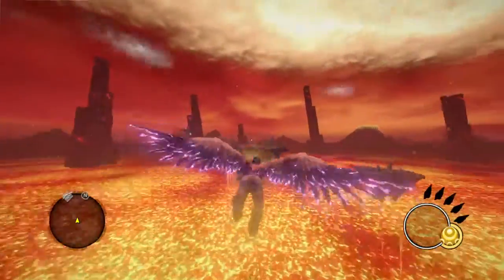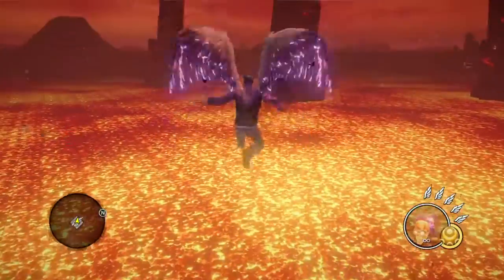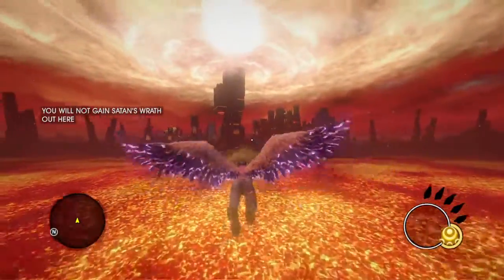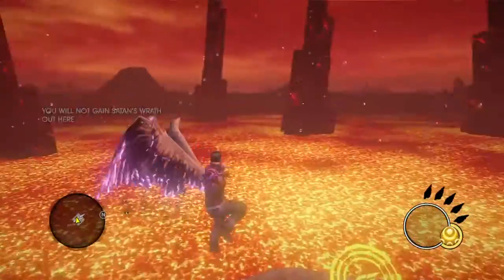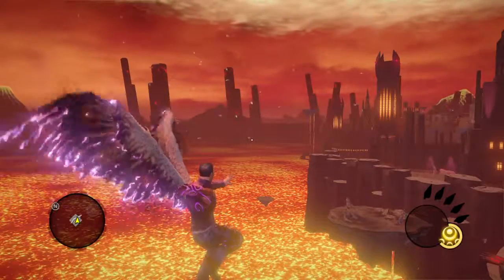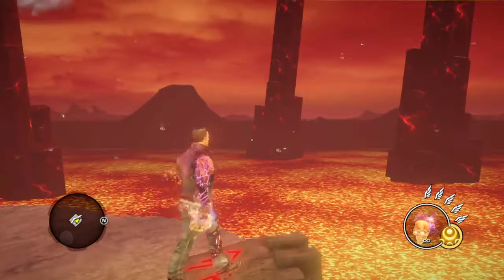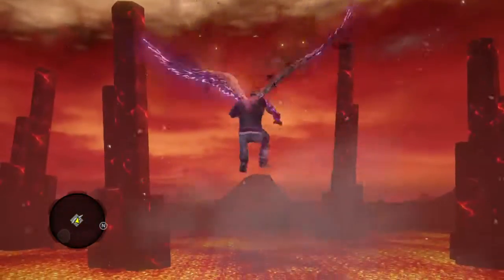Sadly, you cannot fly off the map, even with the new wings. I tried to see if the wings could allow us to go back to Stillwater, and guess what? That is a really big no. I found out that the more you use these weird tower streams, the more further you can go. I thought maybe if there were no invisible walls, we could keep flying in the same direction until we got out to the map.